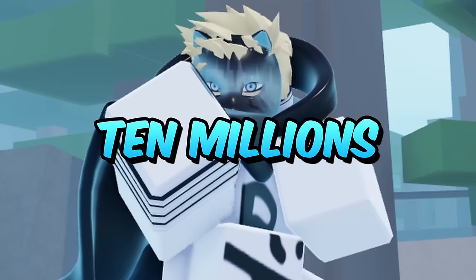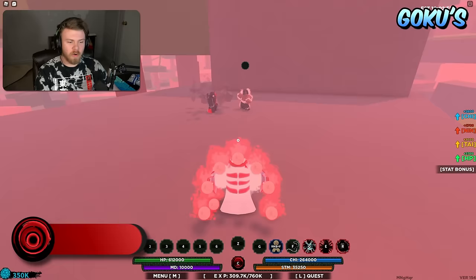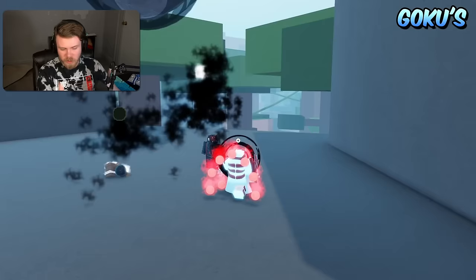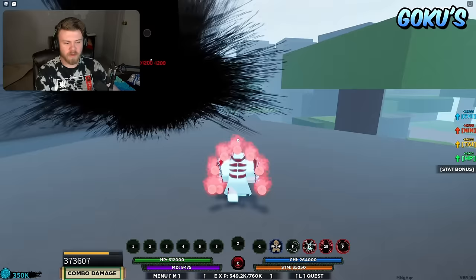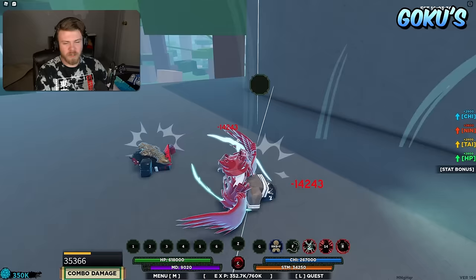Next up is the god bloodlines, also known as the Gokus, starting with Sengoku. Sengoku's strengths rely on the fact that it has pretty good iframe abilities — people generally only use it for the counter, which is okay but definitely a super flawed ability. The weaknesses rely on the fact that the stun is insanely hard to hit against someone moving, the first ability has too much end lag, and the counter isn't really a great counter.